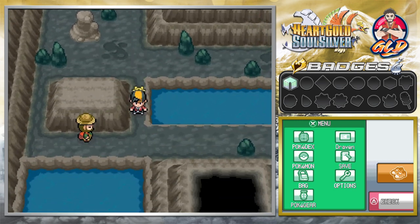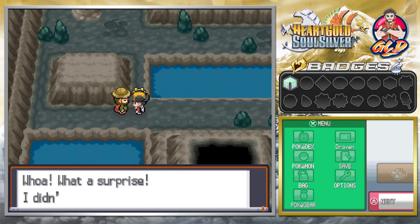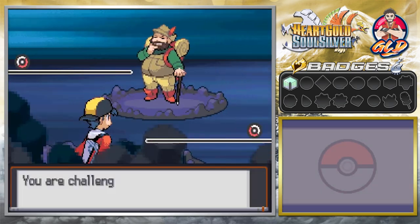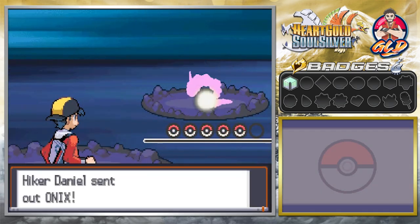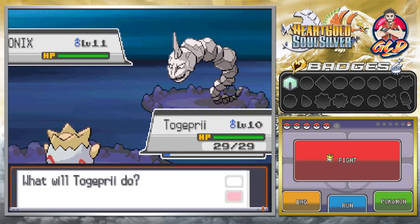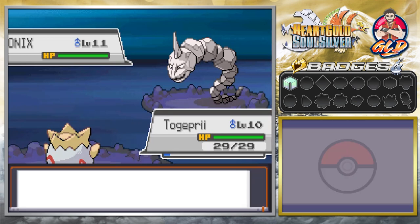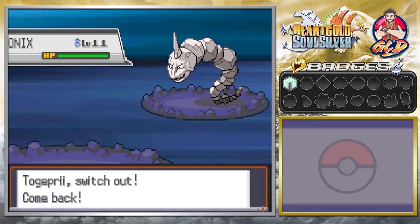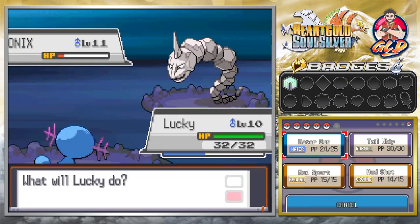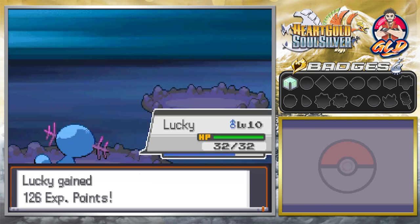Remember guys, I'm not gonna be using all the Pokemon on my team — we're gonna be switching them up. Everybody in this region is subject to be on the team. That means we got Johto Pokemon, we got Kanto Pokemon, and even if we get a third generation Pokemon in here, then we'll use it. I already have my eyes and ears ready for the Pokemon that I want to get.